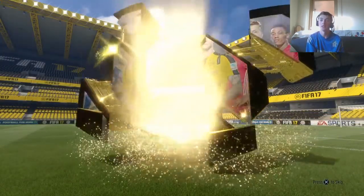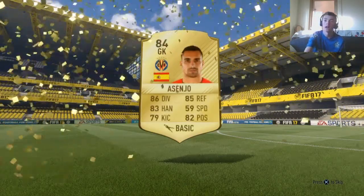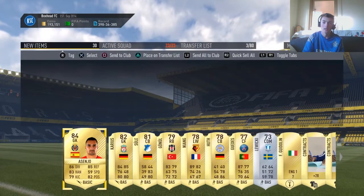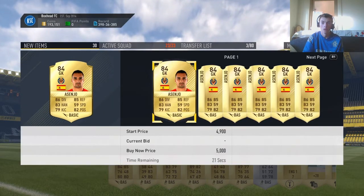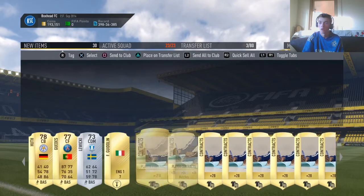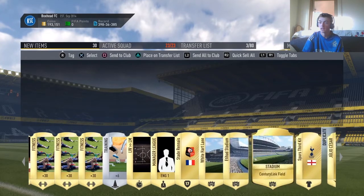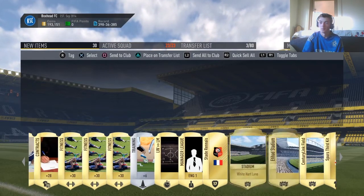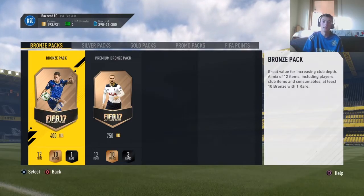Come on EA, give us something. Oh, decent flair — decent flair! Who is it? That is going to be an upgraded Ascensio — I think he's upgraded, I don't think he was 84 before. And are we as lucky as we were in the last pack at the back? No — that's more like it. Just get a lot of stadiums and the rest to the club.